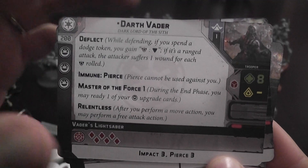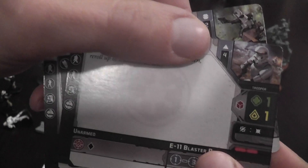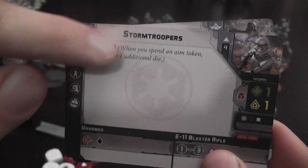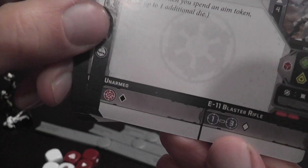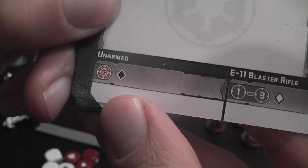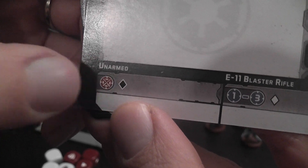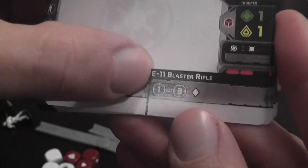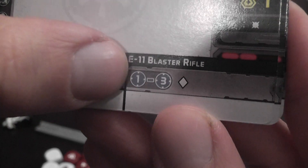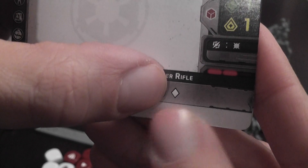Without further ado, let me show you how Star Wars Legion works. Each unit in the game has a card. Units have between one and four models, at least in this basic set. The card describes possible abilities that apply in different situations and different parts of the turn. Here we have the weapons — on the left side the melee weapons, indicating the number and type of dice used to attack. For example in melee, stormtroopers use the black eight-sided die. For ranged attack there's an indication of range — up to between one and three.